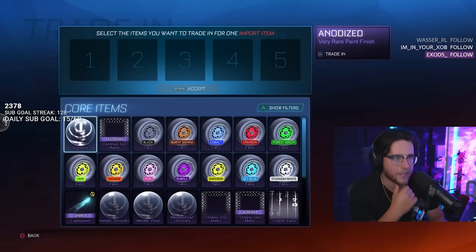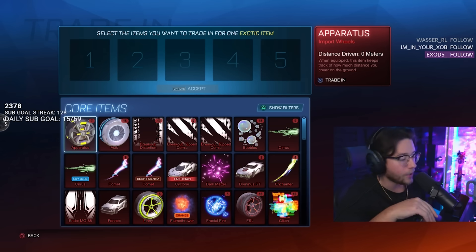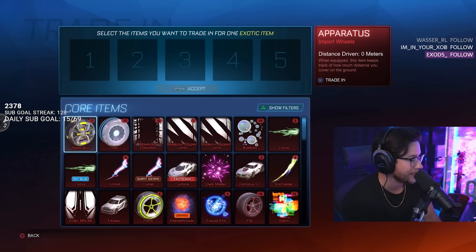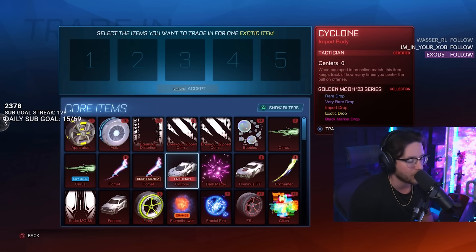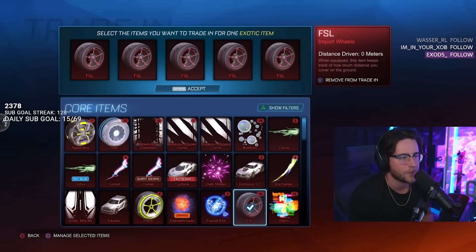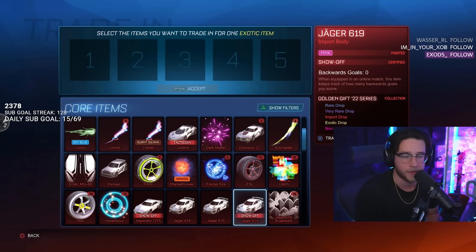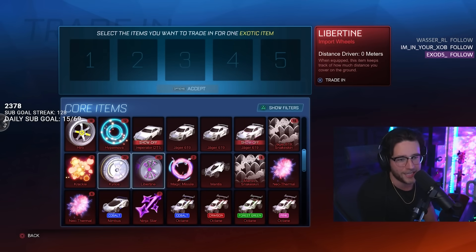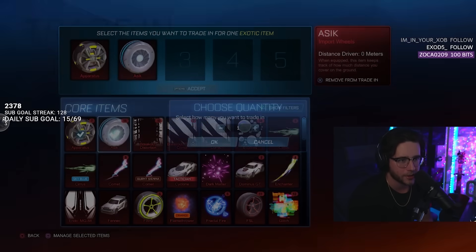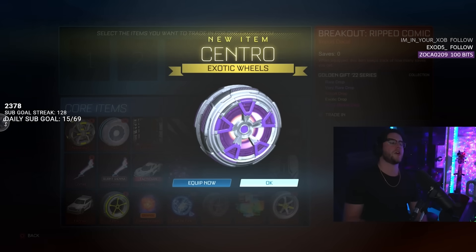Done with import trade-ups — now we have 90 exotic trade-ups! How do we have more of these than the others? 15 ASIC wheels, 16 FSL — we're doing those first. Anything is going to be better than FSL wheels. 45 Libertine, lots of Stellas, Triplets, and Virtual Waves. Let's get started. Centro — funny story, that was one of the first exotic wheels I ever used in Rocket League.